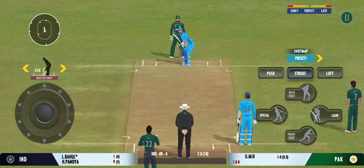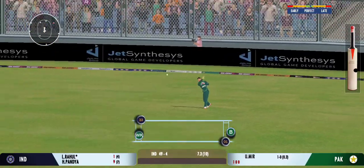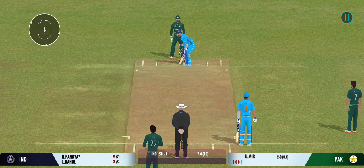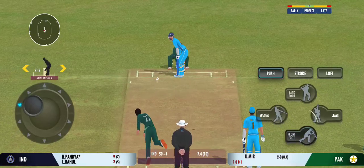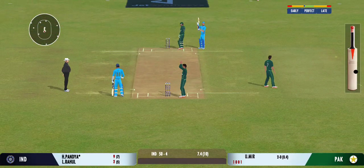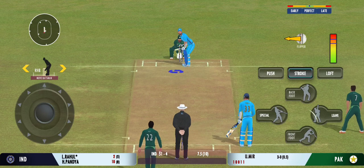That previous delivery must be playing in the batsman's head. Good shot for a single — that's a quick throw, right on top of the stumps. Turned away for a single. That's an excellent throw.